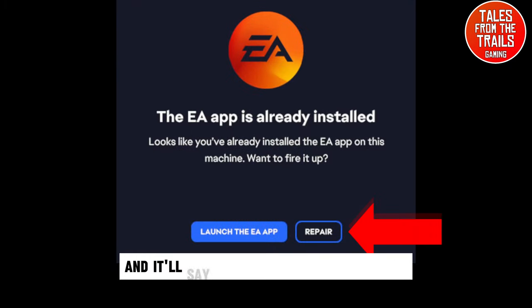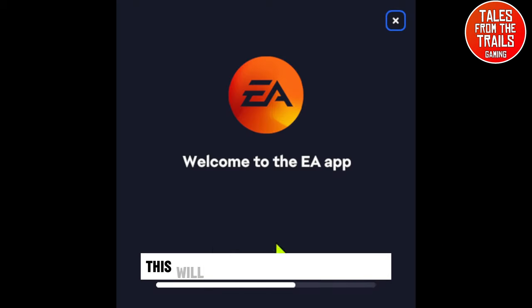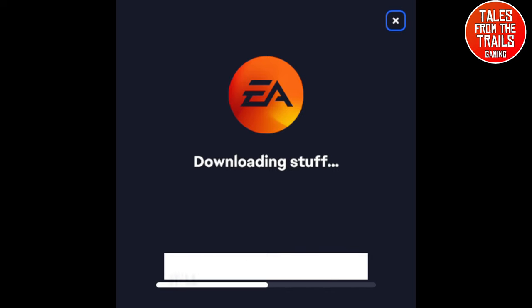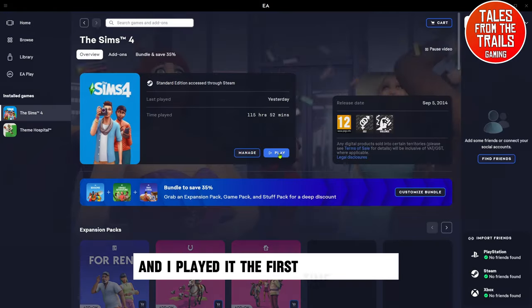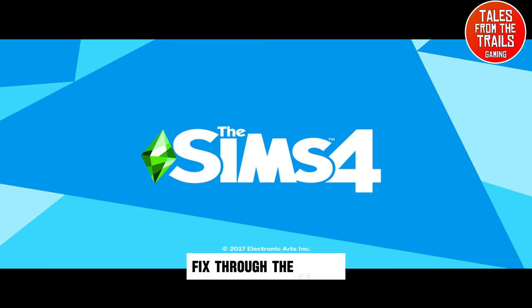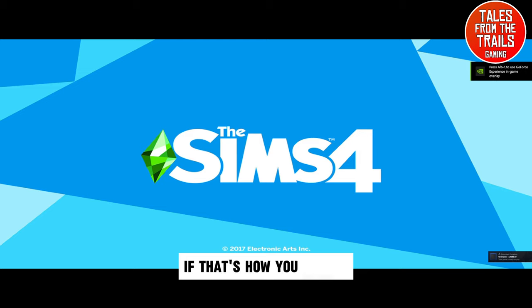It'll say 'This app is already installed' — press Repair. This will sort the issue out for you. It'll get all the bits it needs, and you'll be able to play the game again. I played it the first time through the EA app after the fix, but afterwards it runs absolutely fine in Steam.